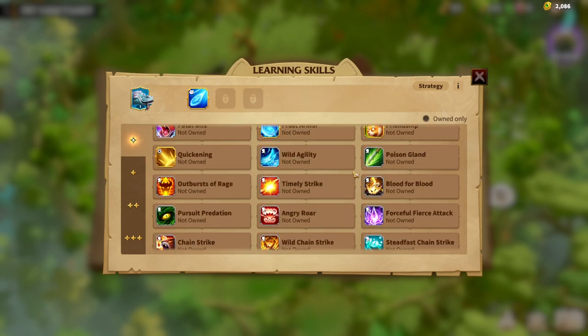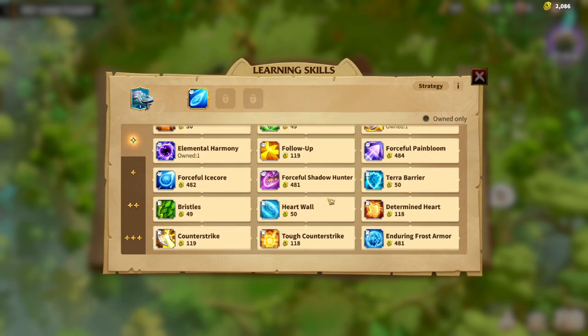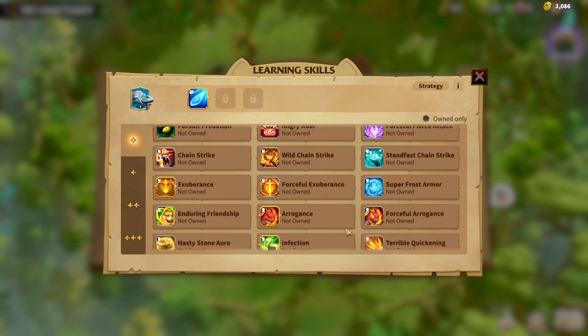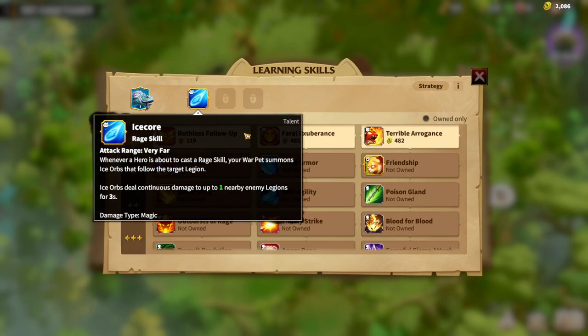This is how I would build my Ice Lizard. To repeat: try to get a 1-star Ice Core, finish the Ice Core synergy, follow up with the Follow-up synergy, and after that you can easily put the fillers such as Resonance and Magic Spirits. This is how I would build my Ice Lizard. I'm still trying to get the 1-star on the main skill, which is why this Warpet is not built yet. It would be pretty useless to spend currency and skills on a Warpet that doesn't have a star on the main skill.